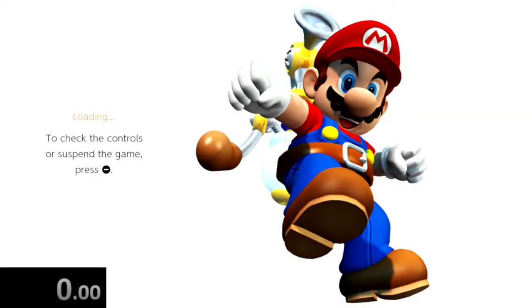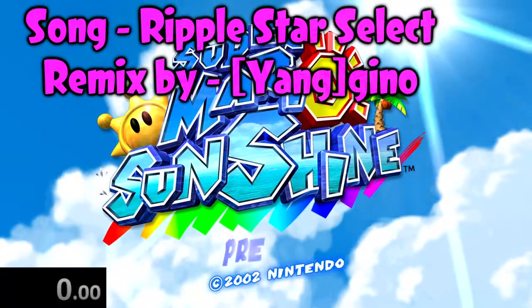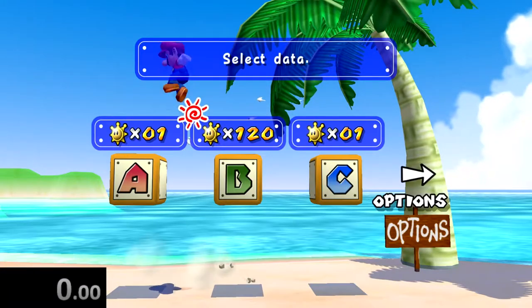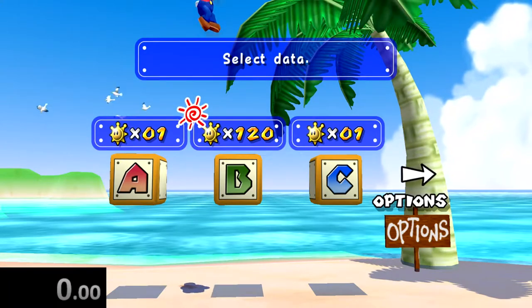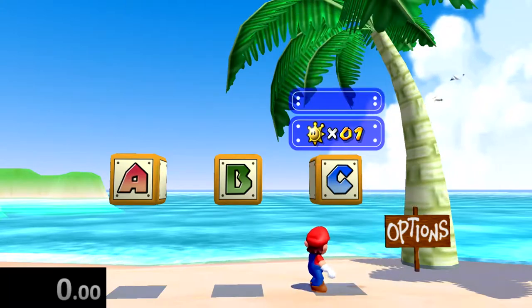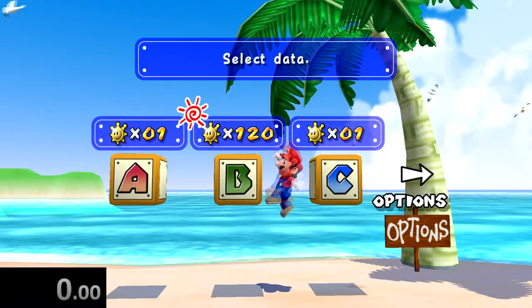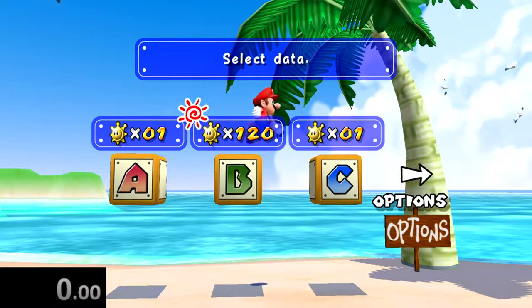Welcome to the speedrun where we get Mario sunglasses as quickly as possible. Most of this stuff I'm going to be explaining as we go along, but there are 120 shines in the game. For this run, we just need to get 30, because after we reach 30, there's a very nice Pianta who will give us a really sick looking pair of shades. And that's exactly what this speedrun is all about — getting those shades.